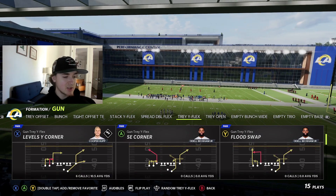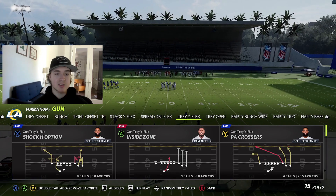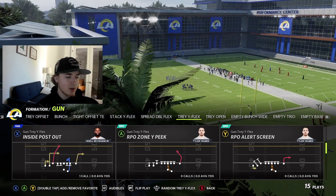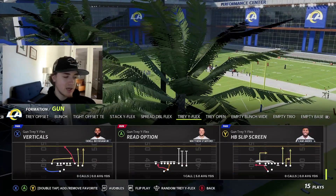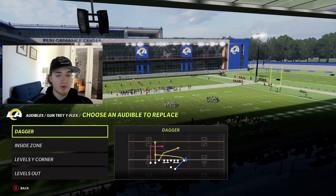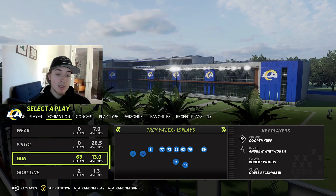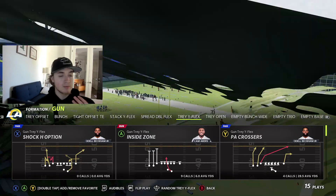Going over some of the good plays — we won't cover every single one, but you've got PA Crossers, Inside Zone, SE Corners, Levels Y Corner which is your level sale, a couple of RPOs, Dagger, Levels Out, a read option, and verticals. We're going to go over these four plays. I might throw in the SE Corner as well. These are just basic setups without any abilities, just rocking with the standard team.